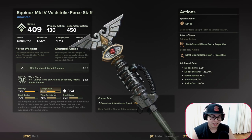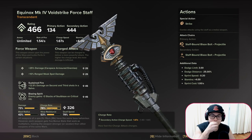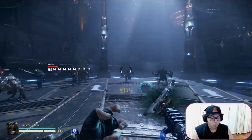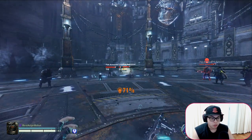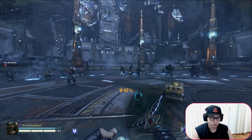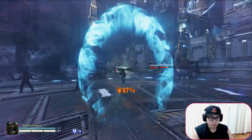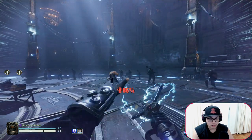A lower charge rate Void Strike charges in 1.71 seconds, while a higher charge rate one charges in 1.67 seconds. It may not seem like much, but considering the Void Strike is used for headshots, you want to charge as fast as possible so you're always at least hitting half-charge headshots on enemies. If you're using animation cancels, a faster charge rate gives you the option to hit slightly harder. At the end of the day it's your choice how you utilize this.